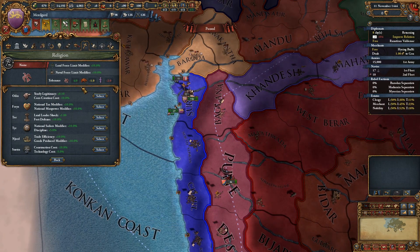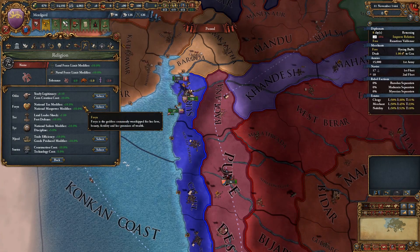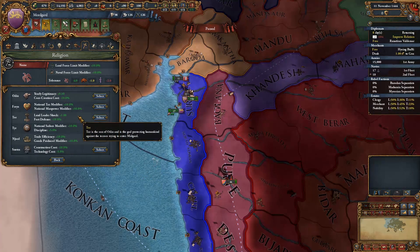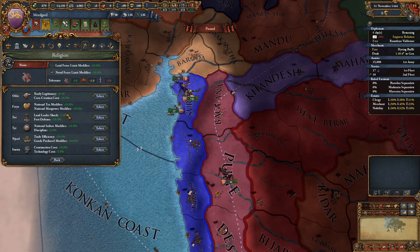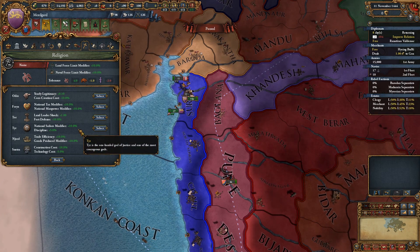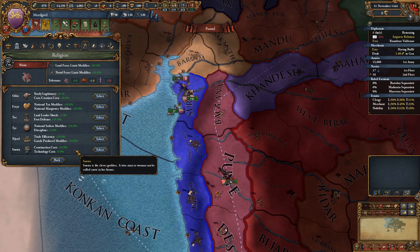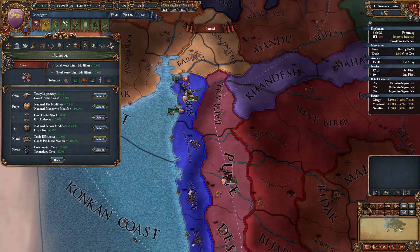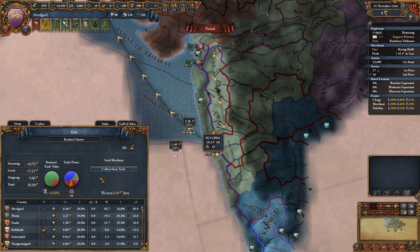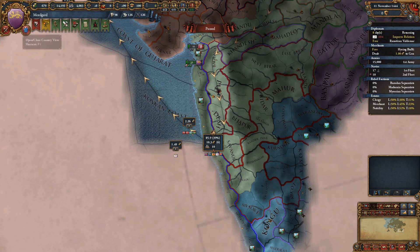Is there anyone that gives missionary strength? No. So legitimacy and core creation cost - irrelevant. National tax and manpower is not a bad one. Land leader shock and fort defence could be good, especially as we haven't raised any leaders yet - that would immediately apply. More national sailors and discipline would make our armies better, and I suspect we are going to need slightly better armies. Construction cost and tech cost could also be good. Trade efficiency - we control 39% of this node, so trade efficiency wouldn't be a bad shout either.